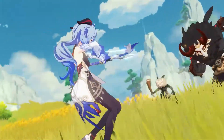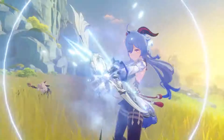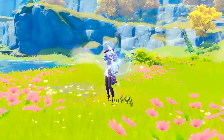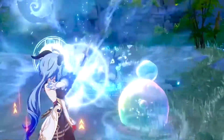Basic Attack: On normal attack, Ganyu will perform a 6 consecutive shot, and on hold, Ganyu will perform a more precise aim shot with increased damage. Ganyu's charge attack has 2 levels. Charge level 1, she will fire an Icy Arrow that deals cryo damage, and on level 2, she will fire a Frost Lake Arrow that deals cryo damage. The Frost Lake Arrow will deal AoE cryo damage upon hitting a target.